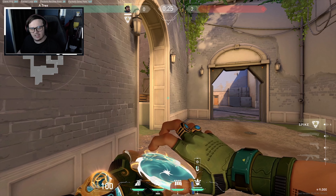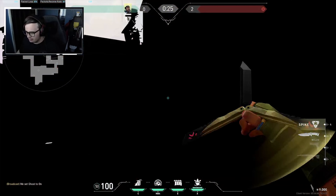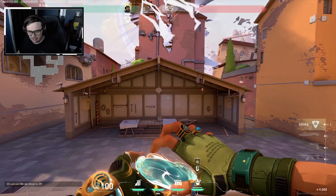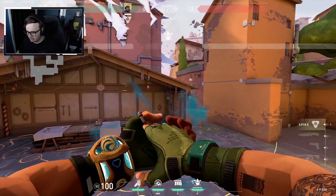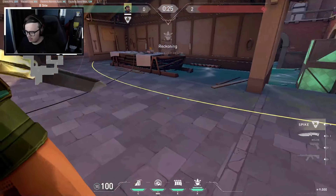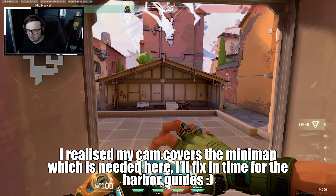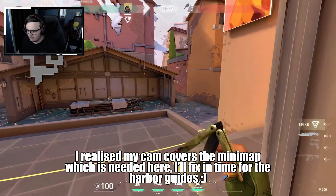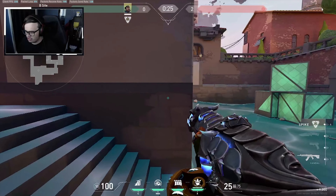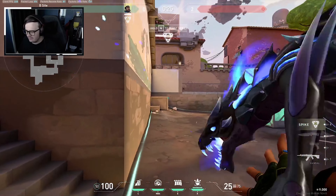Now lastly we're going to look at his ultimate. The area on this is massive - it covers the majority of most sites and most areas. As you can see on Ascent, it very easily covers both sites. It lasts nine seconds and travels forward a little bit, so sometimes I recommend placing it a bit backwards just to get that extra space. In areas like B, you can play it like this and it will push forward and still cover down Boathouse, which means you get that extra coverage around there.